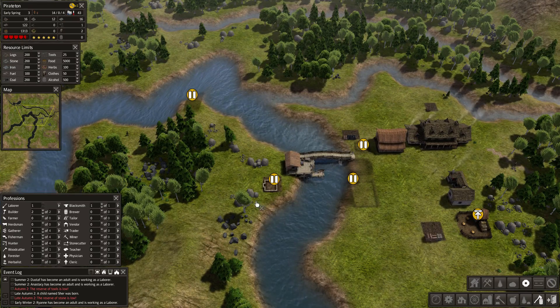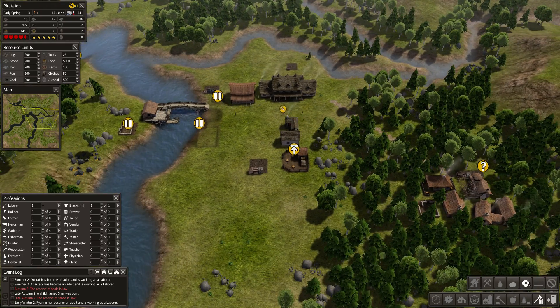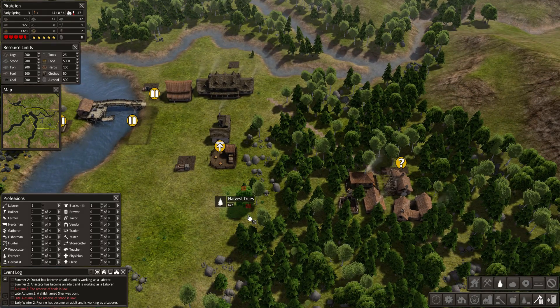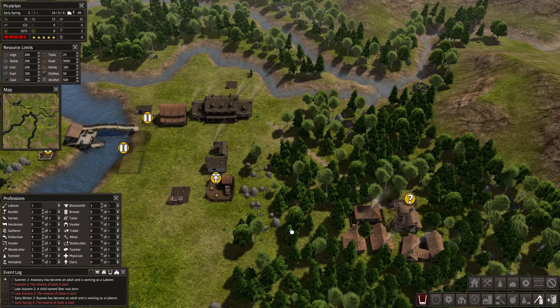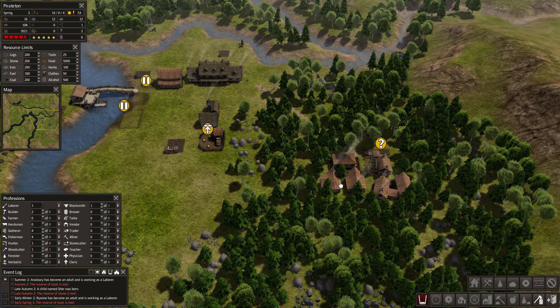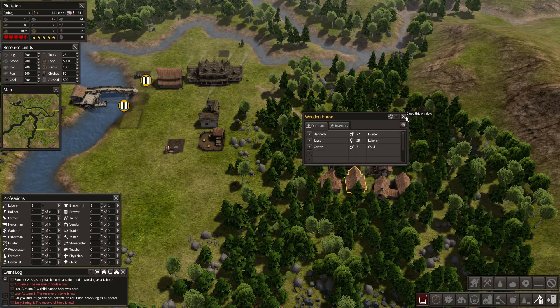Let's come over here and grab this iron. I'm going to grab some trees on the edge here and try to find some big trees. I'm not doing too bad. Lots of gatherers — look at all the gatherers. All the gatherers are in one house — interesting. Hunter, laborer.